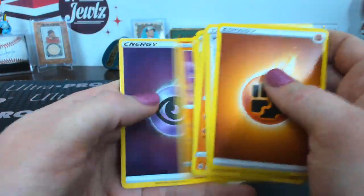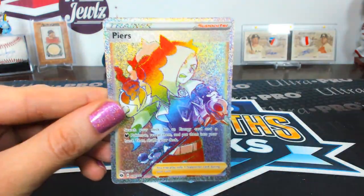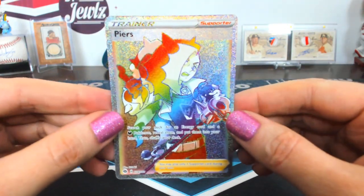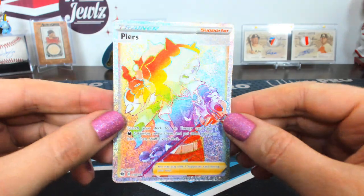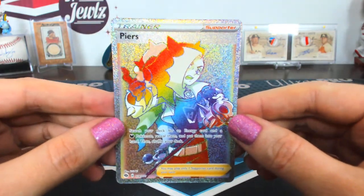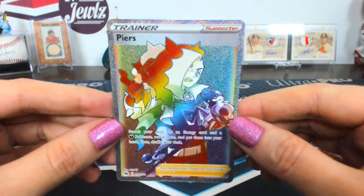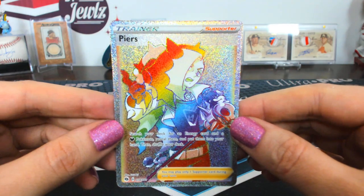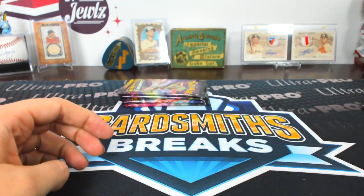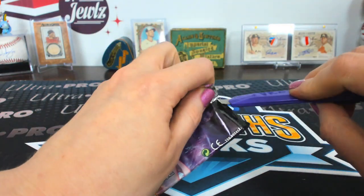Did you guys see that? We got a rainbow rare! Rainbow rare — Pierce! Flag of Ulysses with the trainer spot — that is awesome! It's shiny and colorful and full arty. Look at that hair — it's wild. Very nice, very fancy. That's kind of the big hit we were looking for.